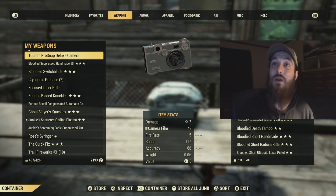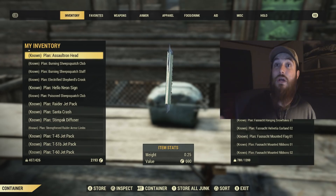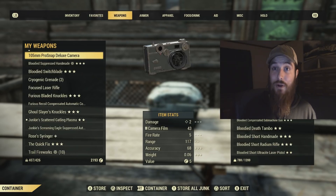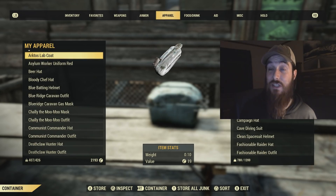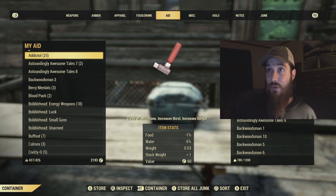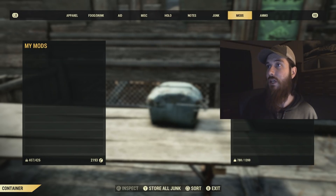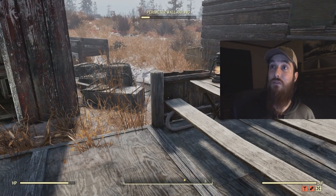I also wanted to get into the new tabs that Bethesda just added. Up top, we now have more organization with the tabs — we have inventory, favorites, weapons, armor, and apparel, which are new. They used to be joined together and now they're separate to help with organization. We also now have food and drink and aid — it used to be just aid — along with miscellaneous, holotapes, notes, junk, mods, and ammunition.